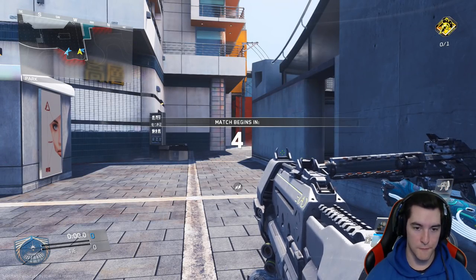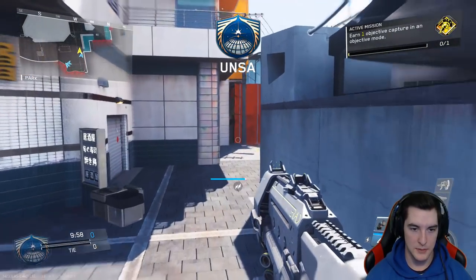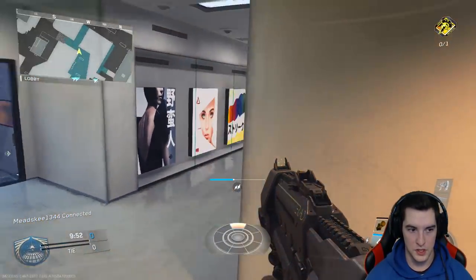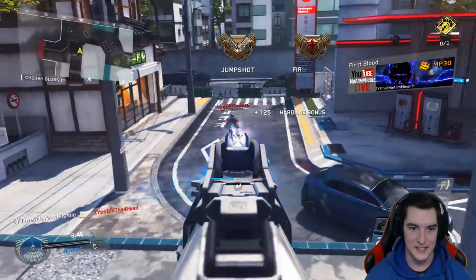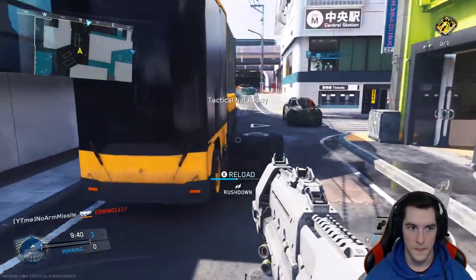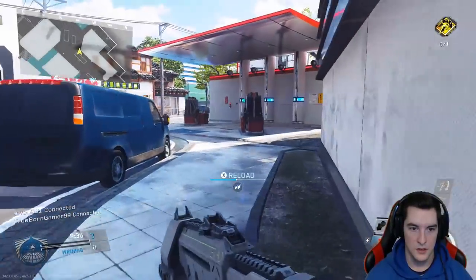Alright, what's going on guys? We got a little 4v4 action here on Precinct Team Deathmatch. We're going for a 70-kill Team Deathmatch. Hopefully it'll link in some more players to this lobby and hopefully we're able to drop these kids like it's hot and get that 70 kill. They're gonna be spawning in that back alley — Dojo.